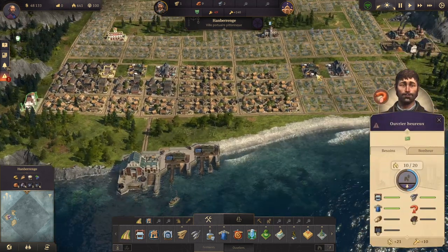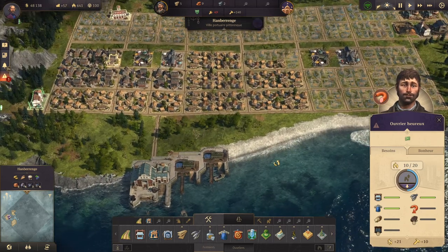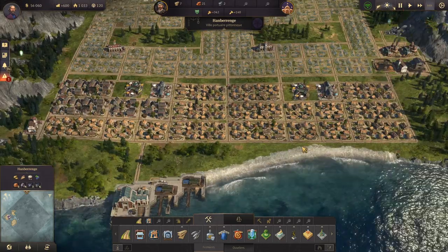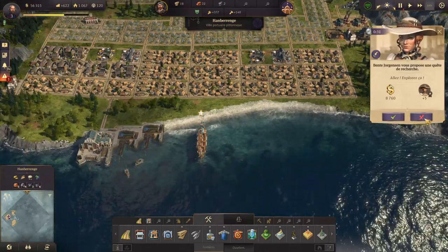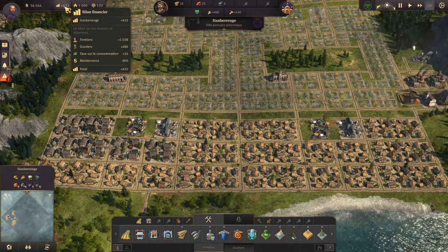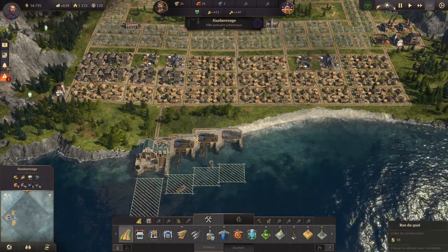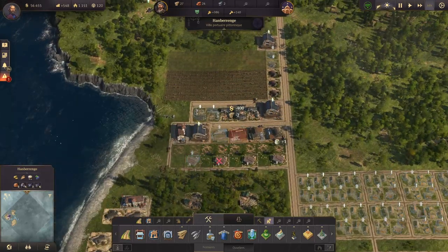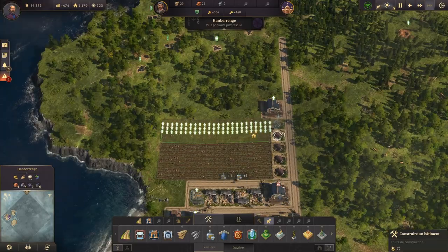Maintenant on va doubler la zone pour augmenter l'argent et aussi la main-d'œuvre. On va mettre ça en accéléré. Il nous donne encore des missions mais on n'a pas forcément besoin de l'argent donc on ne va pas faire ça maintenant. On va devoir juste s'arranger de ne pas tomber à court de ressources. Donc on va mettre une troisième pêcherie et débloquer un quatrième champ, de façon à ne pas tomber à court de ressources.